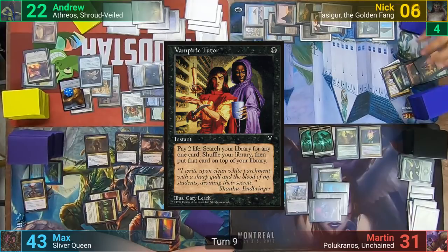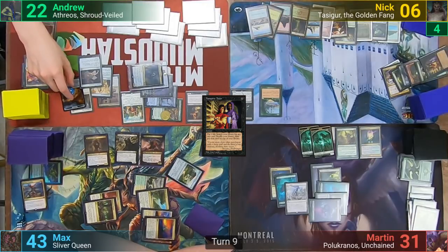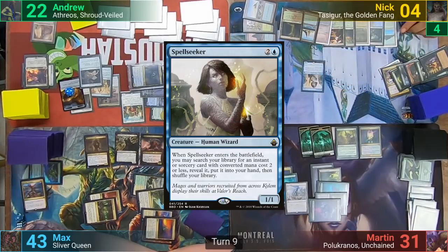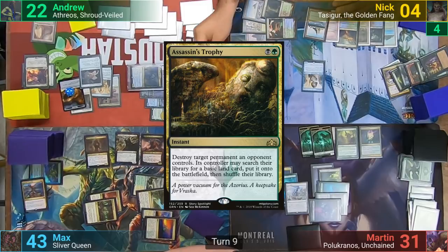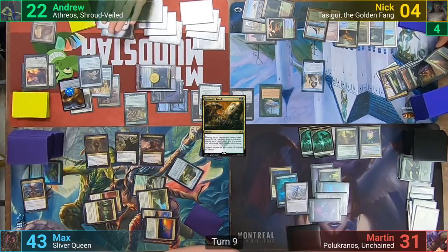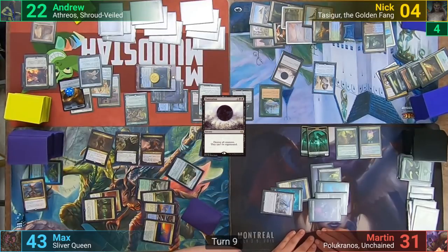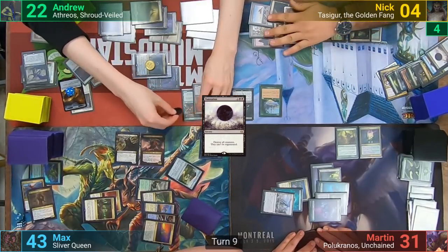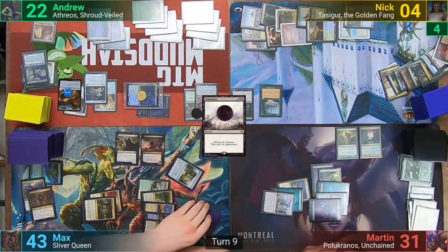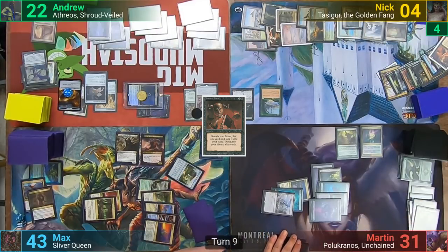At end of turn, Nick casts Vampiric Tutor losing two life, while Martin also draws from the ritual. Nick loses two to Mogus, draws, and I gain a treasure. He pays three mana for Spellseeker, tutoring again, and reveals an Assassin's Trophy, casting it on the Nyxbloom Ancient, who gets destroyed but comes back with Athreos' coin trigger. Then Nick follows up with a Damnation. With the Shepherd seeing the Ancient dying, I exile the Ancient and Tymna to make token copies of each. Nick then casts Demonic Tutor and plays his two Fetchlands before passing, with Martin drawing at end of turn.